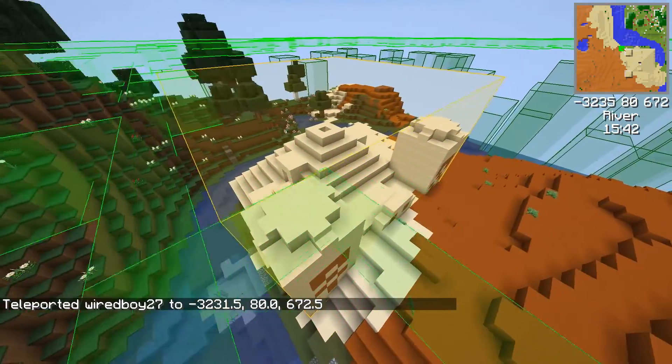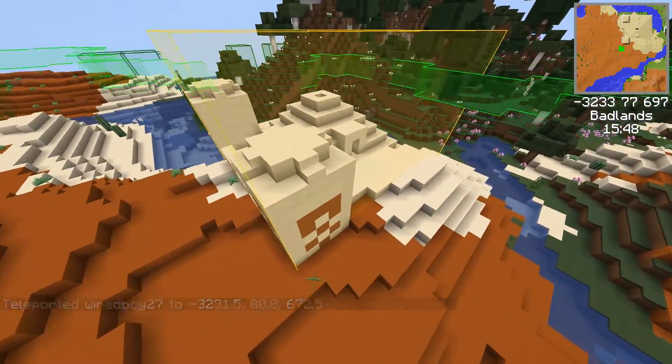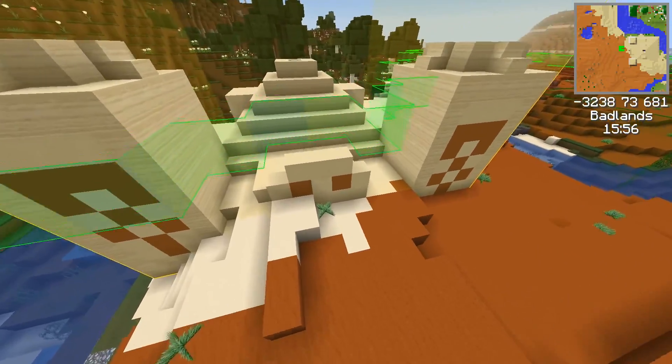It's kind of cool how everything is color-coded like this. So here's the desert temple. In Traverse Legacy you get really wild spawns of stuff, and that's why this is looking unusual.